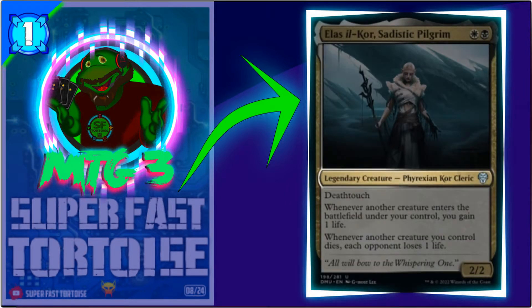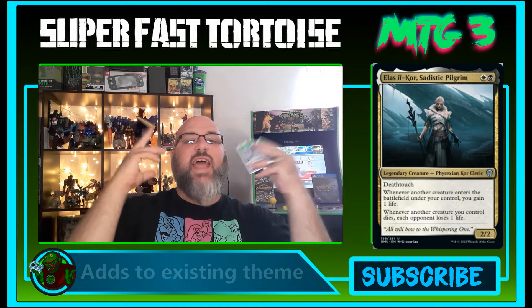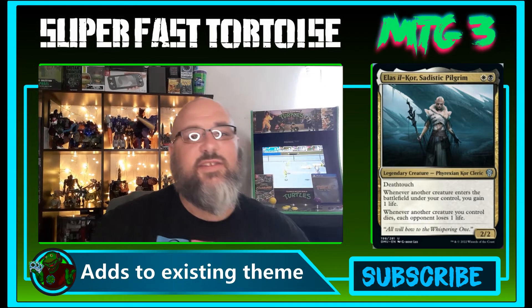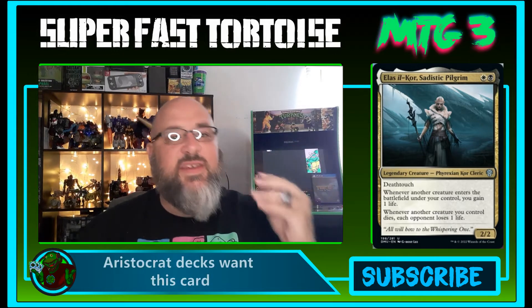You Are Lost of Course, Sadistic Pilgrim costs one white and one black. It is a legendary creature — Phyrexian Cleric — with two power and two toughness. It has deathtouch, and whenever another creature enters the battlefield under your control you gain one life, and whenever another creature you control dies, each opponent loses one life. This card is amazing — this card is nuts.